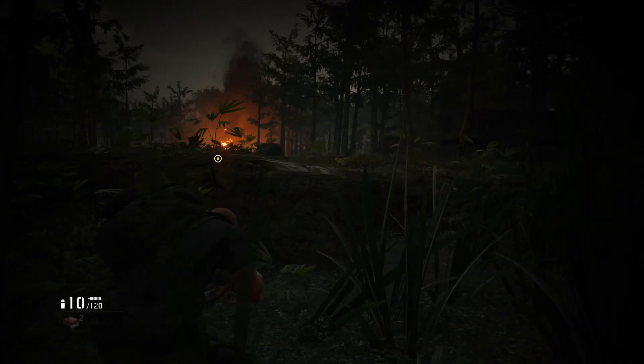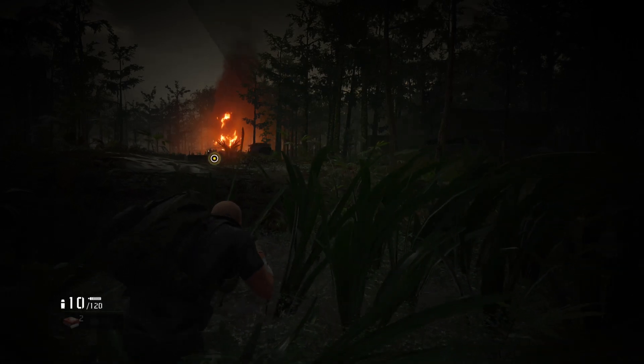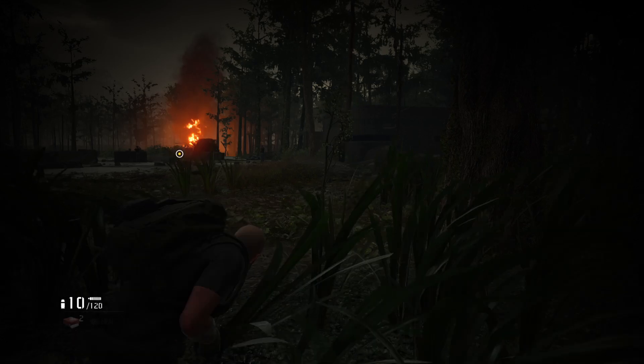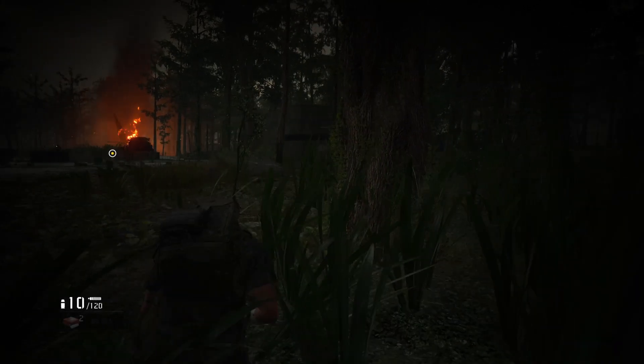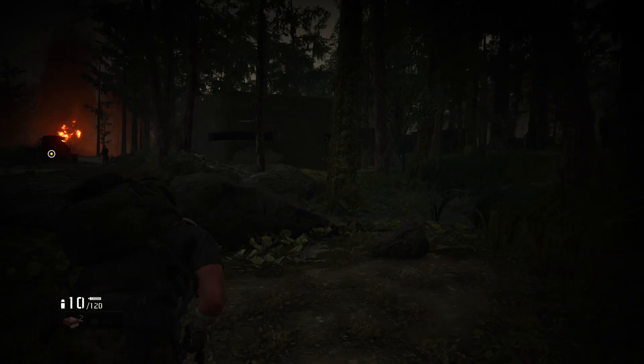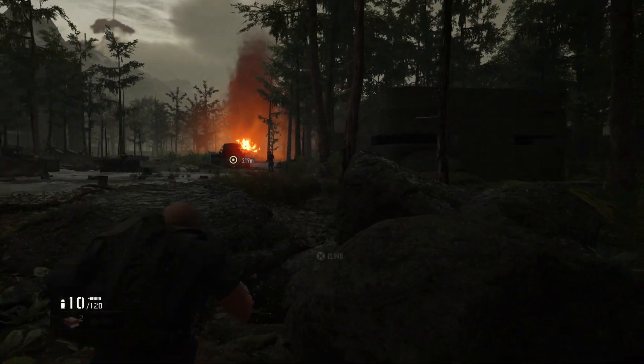I'm going towards that fire and they saw my character crouch behind a tree. If you move towards trees or walls, he puts his back right to the tree or the wall so he's actually got cover. The physics is brilliant.